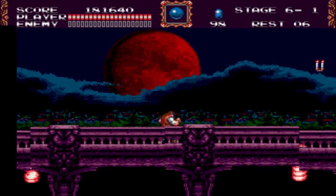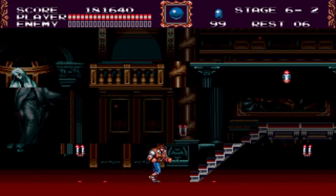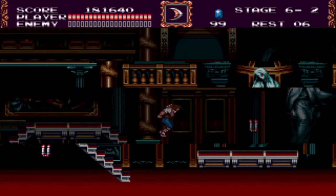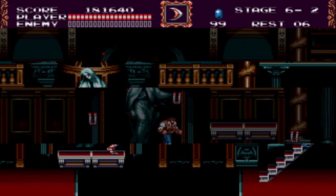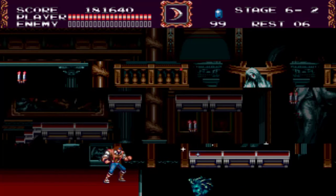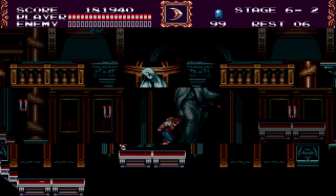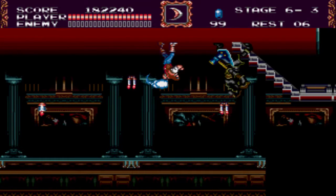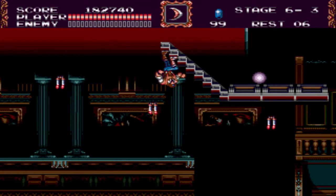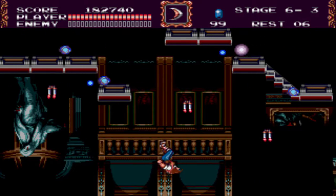These Medusa heads actually shoot explosives at you. And this room — as you proceed, the room gets increasingly distorted. The key is to watch your feet, because your feet tell you where you are, not your body.